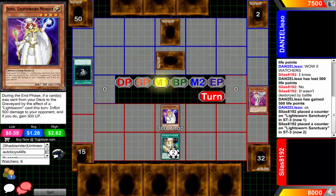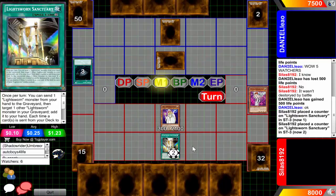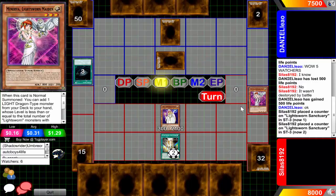Unfortunately you cannot normal summon in face-up defense mode. In order to normal summon it, it only has 300 attack, so you're just going to have to hope that your opponent attacks into it - but what are the odds of that happening in a meta like this? He's going to be using the Lightsworn Sanctuary again, pitching the tuner Minerva to add Jane from his graveyard back to his hand.